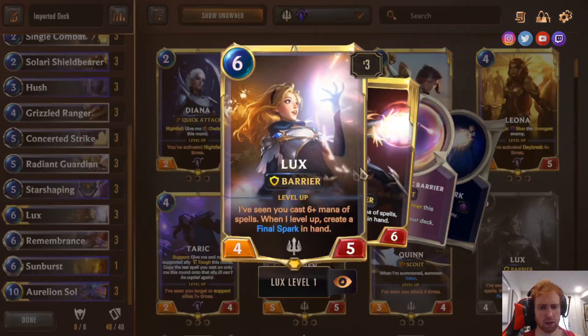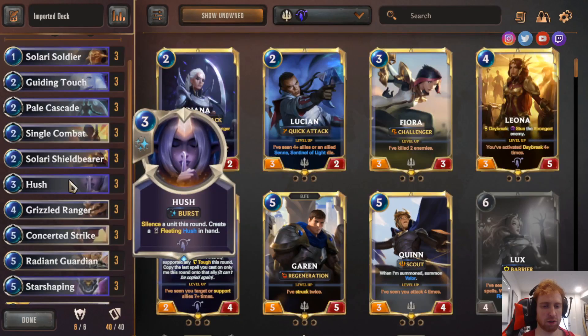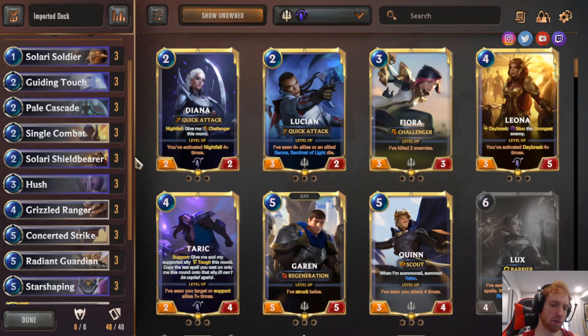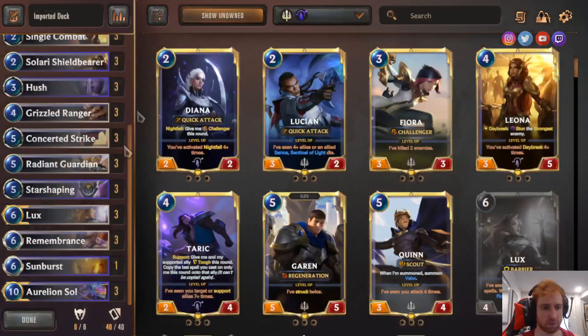Lux can win the game by herself too. She's on 3, which is very good because you can play her on 3, passing your first 2 turns, and play a very strong unit very early. It's pretty much hard to put pressure on because of the Slayer Soldier and Slayer Shieldbearer. Overall, just a well-rounded deck. It can utilize Hush a lot better than most decks — since Hush costs 3 and gives you a fleeting copy, you get another one for 6 mana total, and Lux's condition is having seen 6-plus mana spells cast to get the Final Spark. Pretty straightforward, pretty good deck.